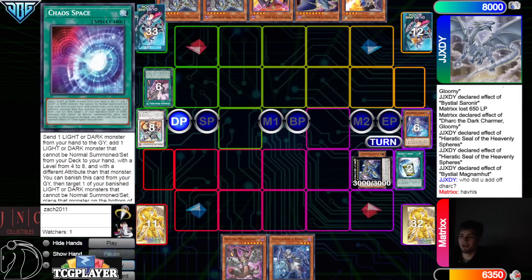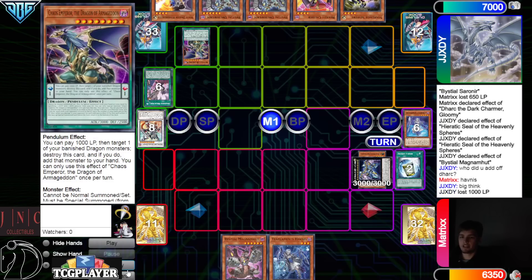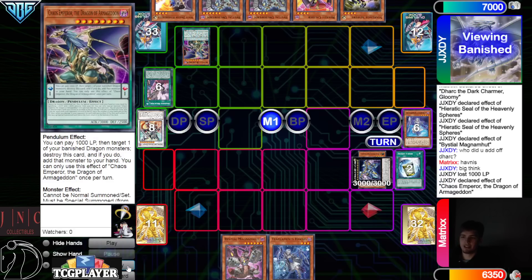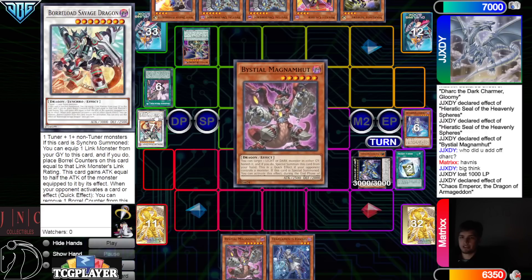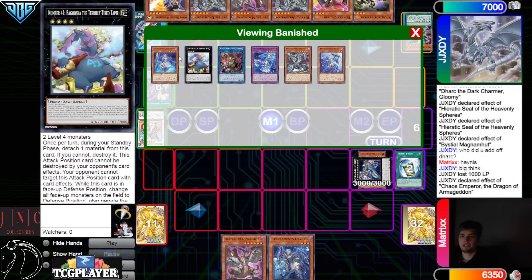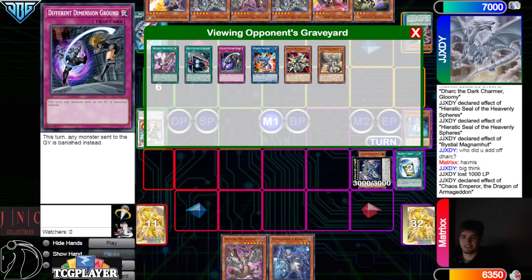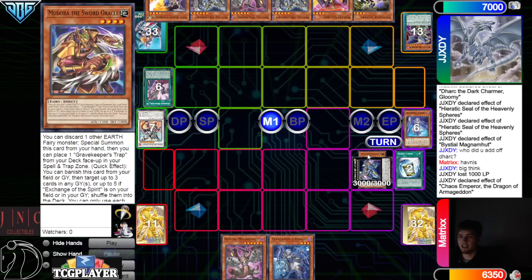No matter what you grab there it's just super crazy. Draw Safer, big think. Activate the Armageddon effect, pay a thousand, add back — that grabs back Magma. These go to grave, they don't get banished. If you read DDG it says any monster sent to the graveyard is banished instead. Crazy enough, XYZ materials are just not monsters — they may look like it but they're not actually a monster.